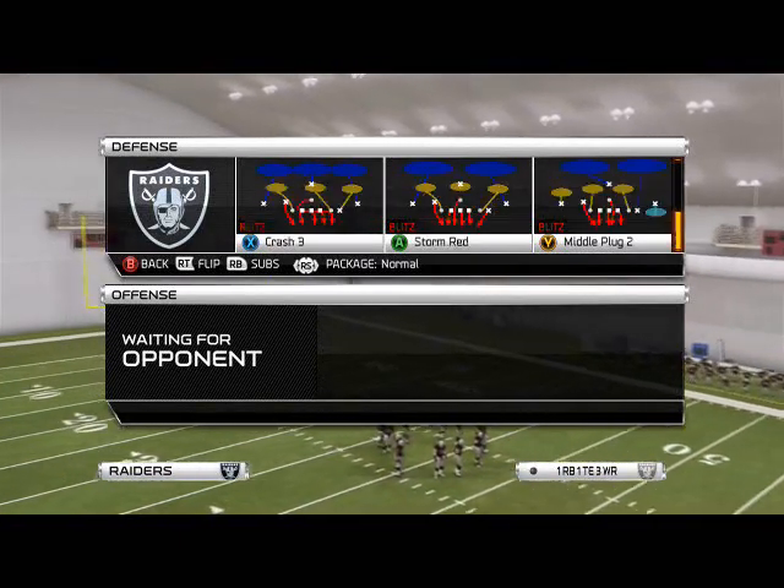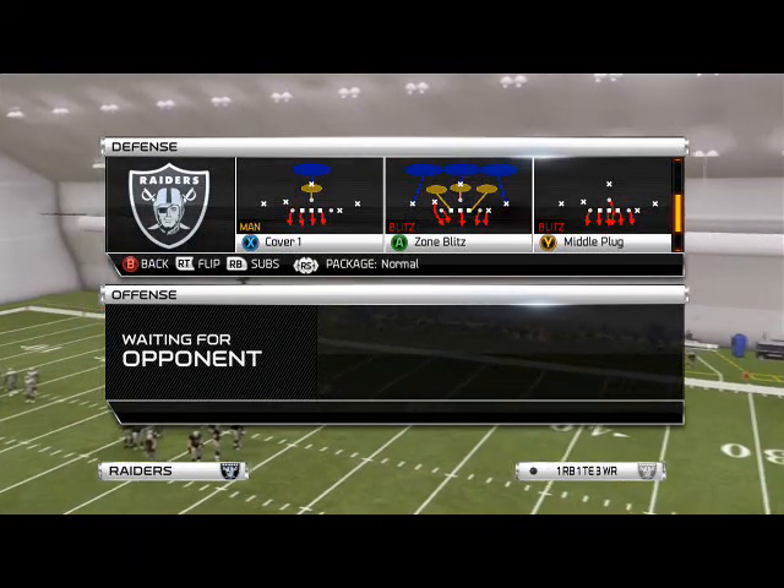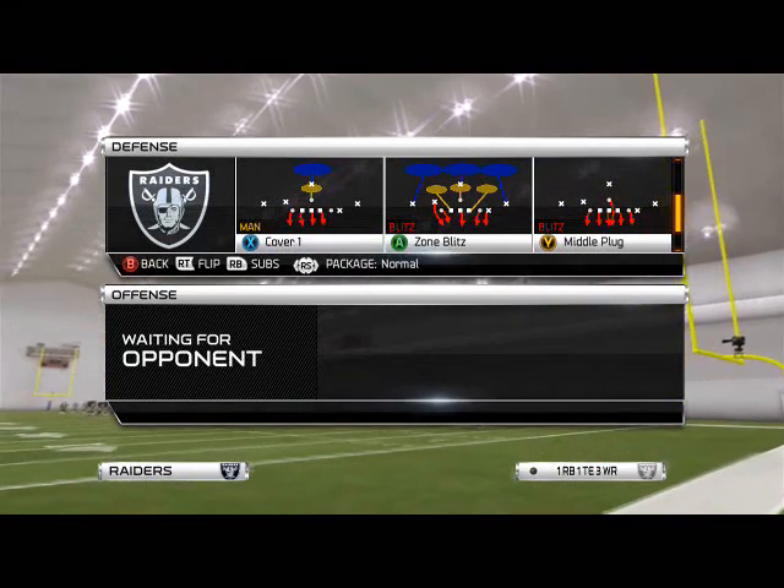The two plays we want to use is either the Zone Blitz or the Storm Red — either or, it does not matter which one. The adjustments are very simple on either. For this example, we want to show you the Zone Blitz because it requires the fewest amount of adjustments.